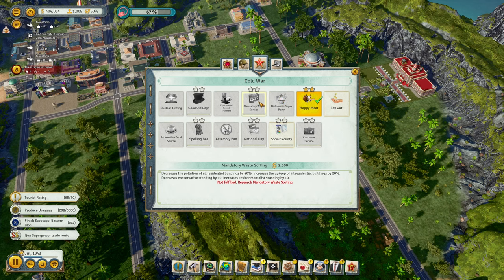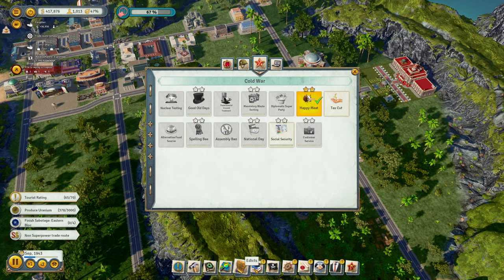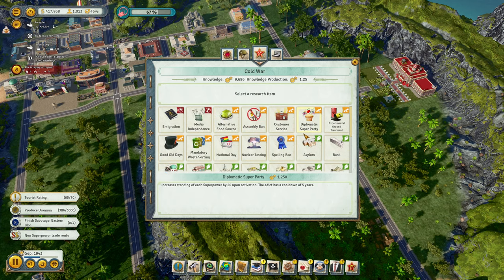Doesn't really matter that much — we'll just say yes and ignore it. Canned goods — we are producing canned goods now, so might as well sell that. We've retained our beloved Presidente by a generous narrow margin — in fact it's 65. What else can we do until that happens, or how can we make it go a little bit faster? Let's see our edicts here.